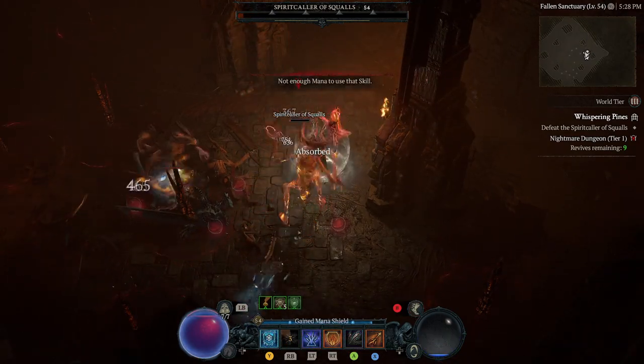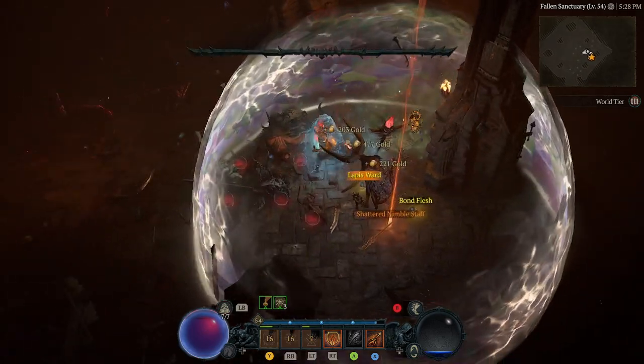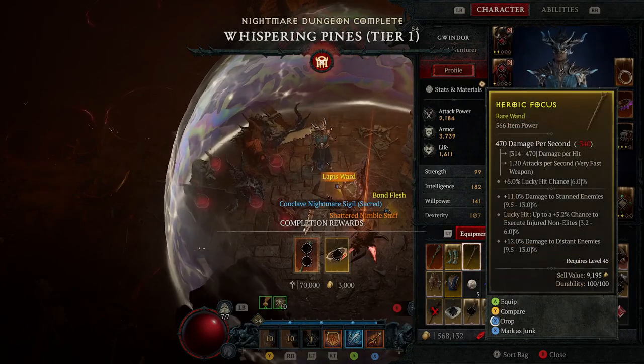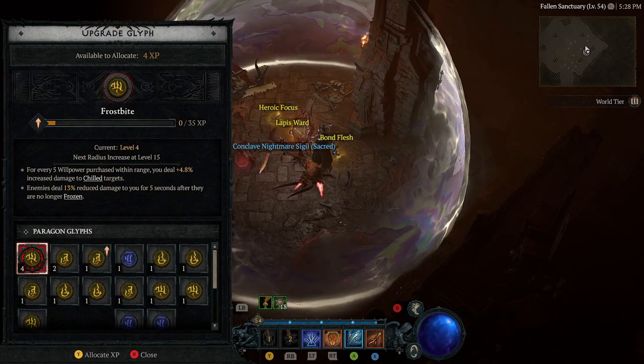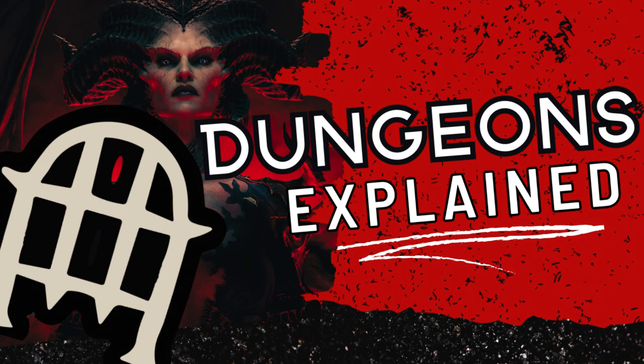After completing your first nightmare dungeon you'll be able to start crafting sigils at the occultist, which is great — it keeps you progressing. You will also get sigil drops within nightmare dungeons. The main focus of nightmare dungeons is XP and renown, but more importantly at the end you get to upgrade your glyphs — the higher the tier, the more XP you get to put on the glyphs. Glyphs are used on paragon boards, which I'll cover in another video. Please hit like and subscribe as I'll be releasing a full list of videos and tutorials to help you through this game. Thank you very much and I hope to see you all again soon.